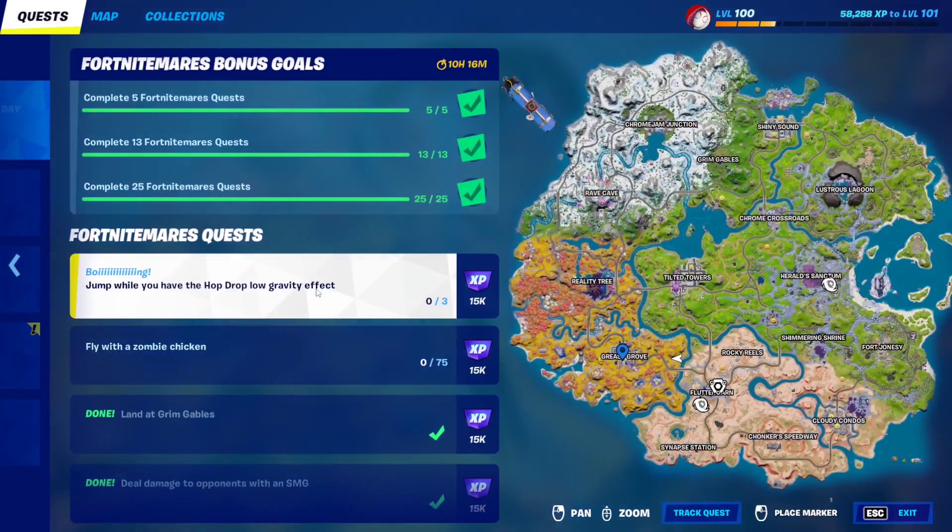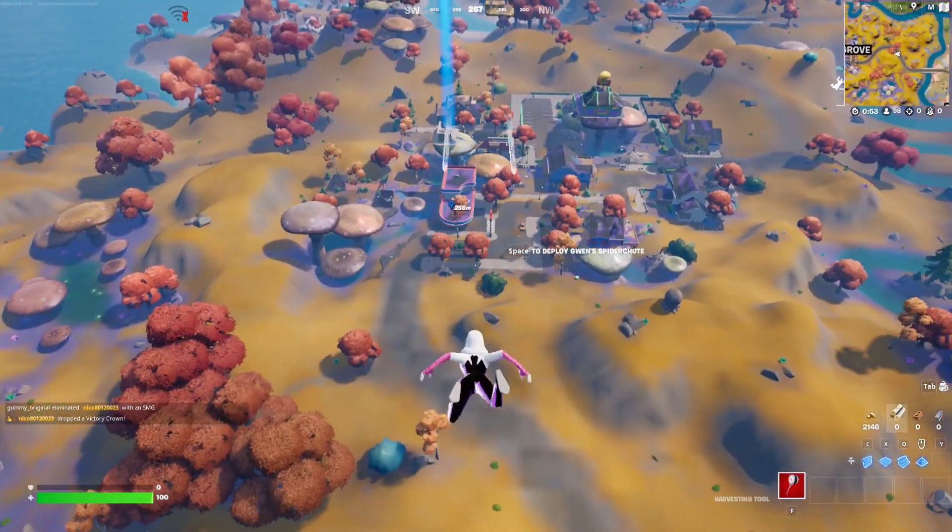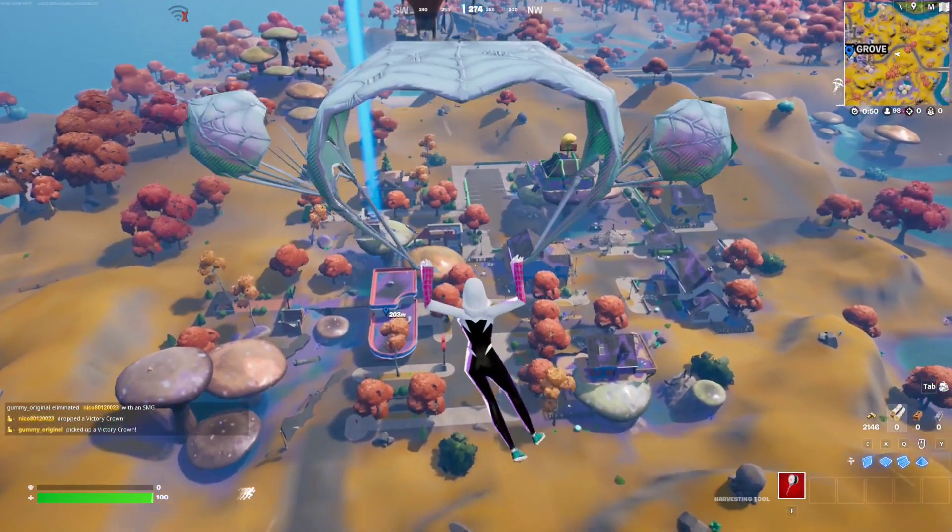For this fortnight's quest, you essentially have to jump while you have the hop drop low gravity effect. You just need a hop drop candy which will give you the gravity effect.